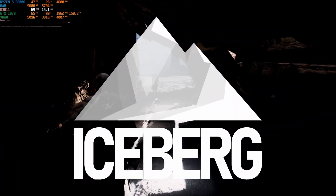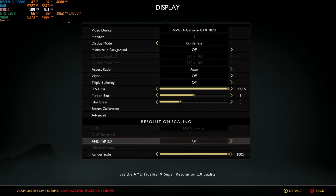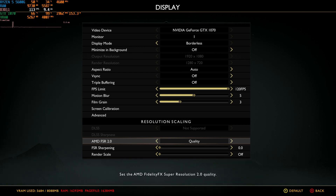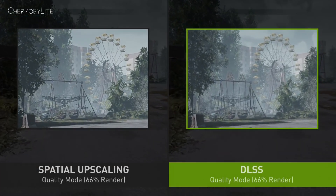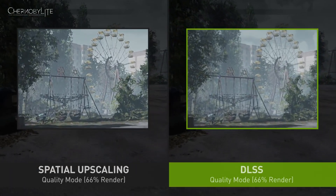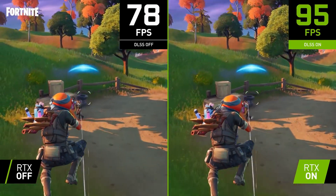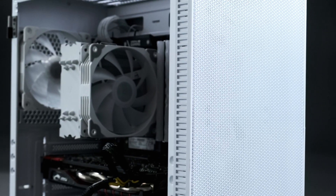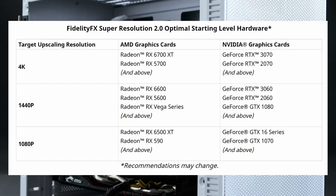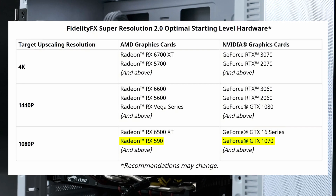Sony just replaced the FSR upscaling slider in their excellent PC port of God of War with FSR 2.0. This new improved upscaler is temporal rather than spatial, meaning image quality more on par with the highly regarded Nvidia DLSS without any of the special proprietary hardware that the Team Green solution demands. This doesn't necessarily mean that FSR 2.0 is simply free performance — the minimum system requirements are much less strict than for Nvidia's solution, but AMD still recommends at least an RX 590 or GTX 1070 for 1080p output.